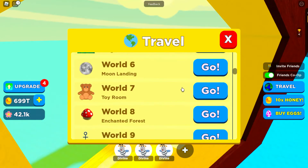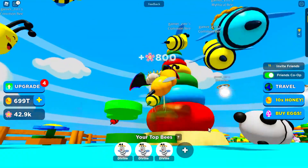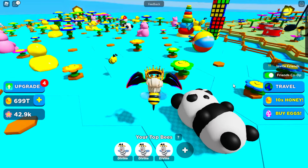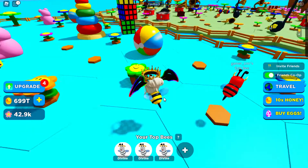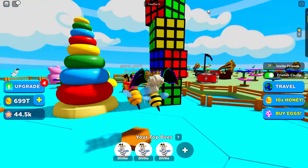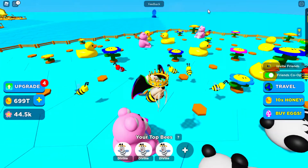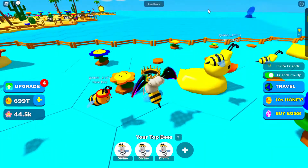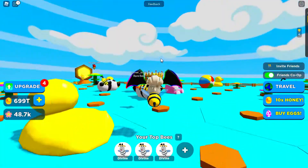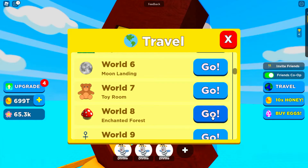Let's move on to World Seven — Toy Room! Look, it's that wooden toy game where you stack the wooden donut rings up. Look at the panda toy. I love the flowers — they have a smiley face! Rubik's cubes — look at that whole stack! Look at the teddy, that looks so cute. Look at the ducky! I think the most popular color here is pink.